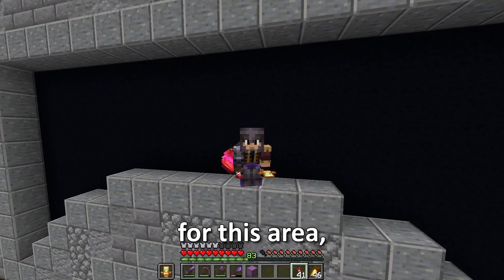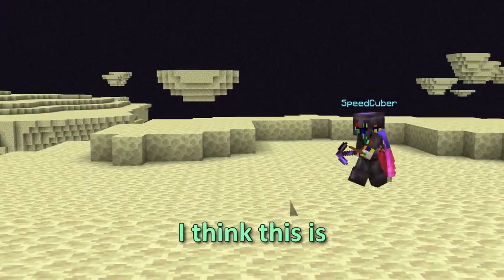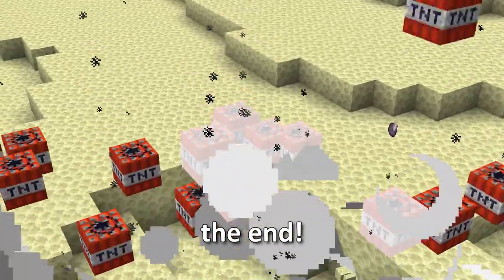To make a map big enough for this area, we need an even bigger area in the world. So a fellow Mechanist member, Speedcuber, went off on a journey to the end. Speedcuber built up an array of TNT bomber flying machines and began to blow up the end.